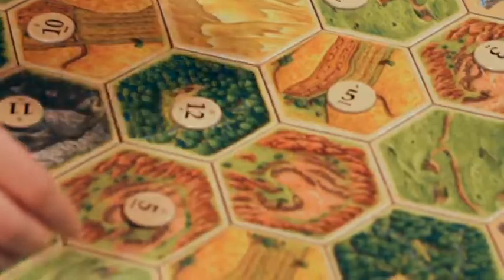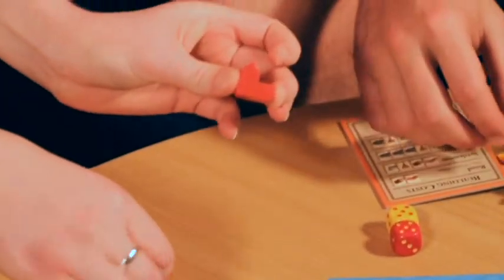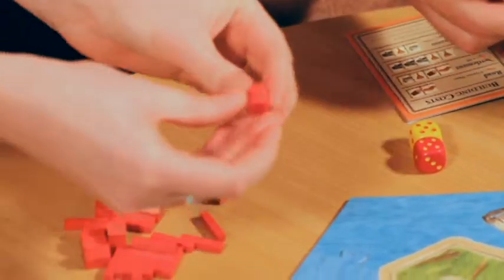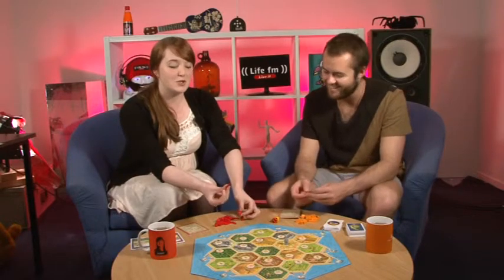Is this a complicated game? It seems complicated compared to things like Monopoly and your usual family games, and checkers. But once you know, it's fine. Each player gets a set of coloured pieces. This is a city. This is a settlement — sort of like you'd have houses and hotels. And this is a road which joins them all together.